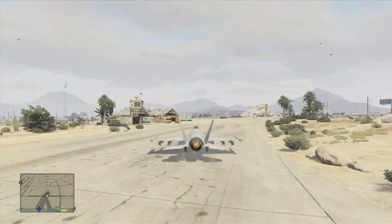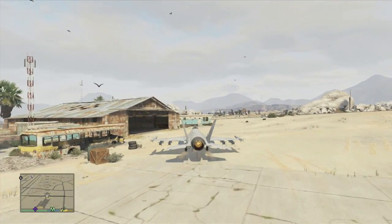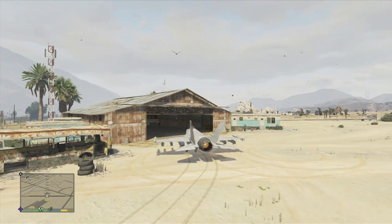This is the one in the desert — this is Trevor's hangar, I believe — which I actually haven't unlocked Trevor yet, so it doesn't actually save here. But I just love the parking. It's so epic.